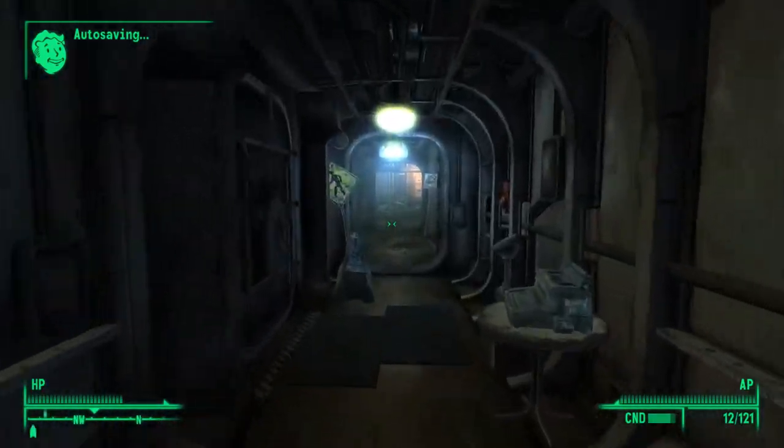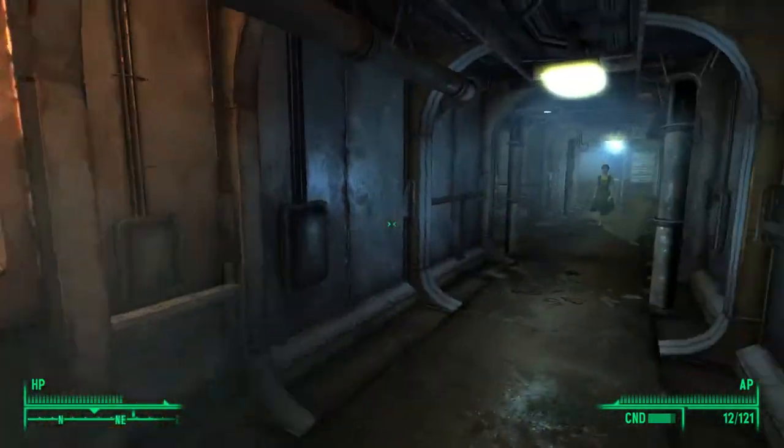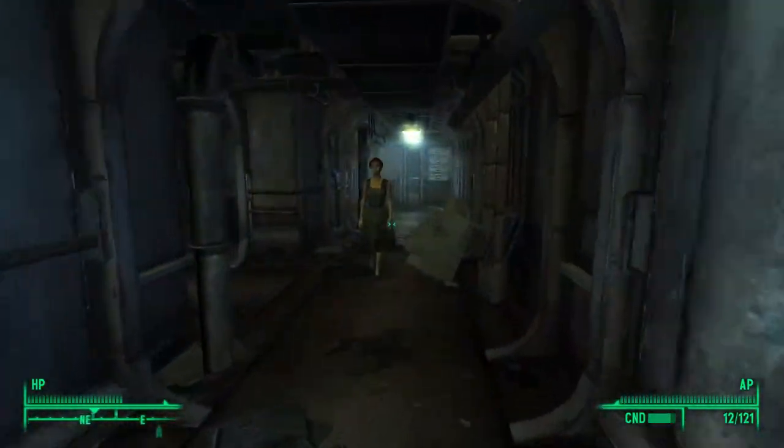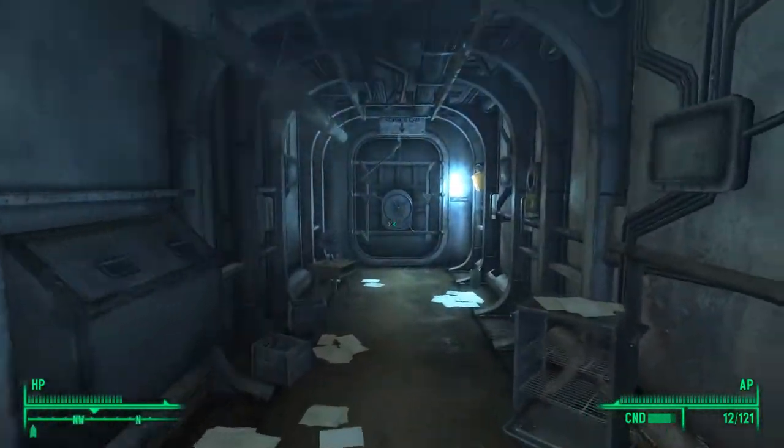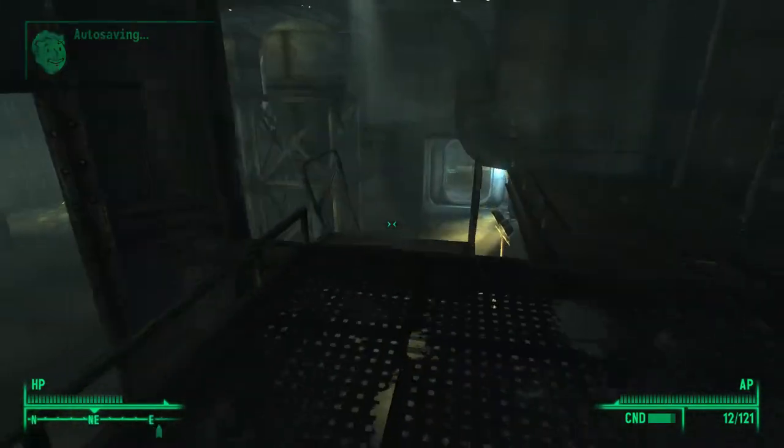Then you want to keep going down, go right, then go left down here to the science lab. When you're in here, you want to walk down the stairs.